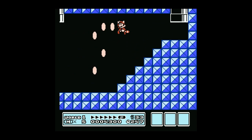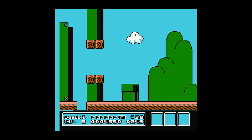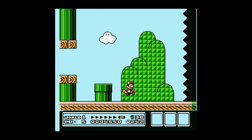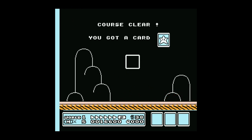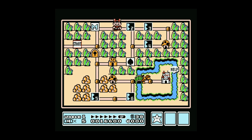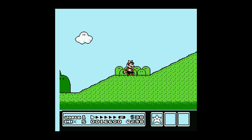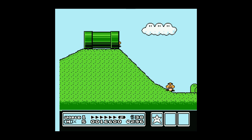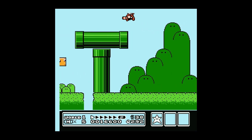Hopefully this will remain ridiculously fun throughout this whole experience, because this game gets pretty difficult, especially in the later stages. I'll try not to use any cheap items like a P-Wing, which basically gives you the ability to fly infinitely through a stage so you can fly right over it. I have used it before, but we'll try not to — if I have to, I might.